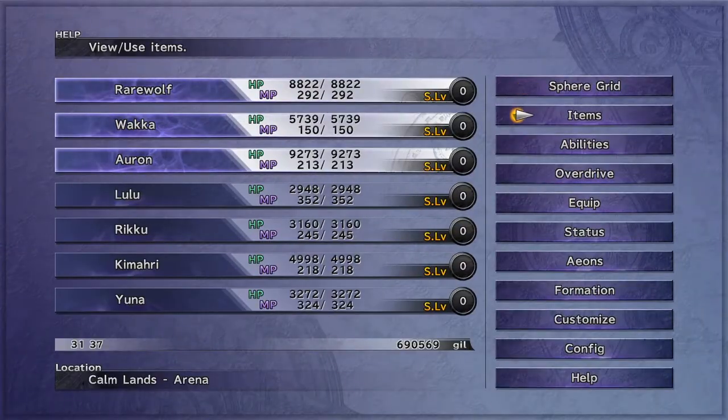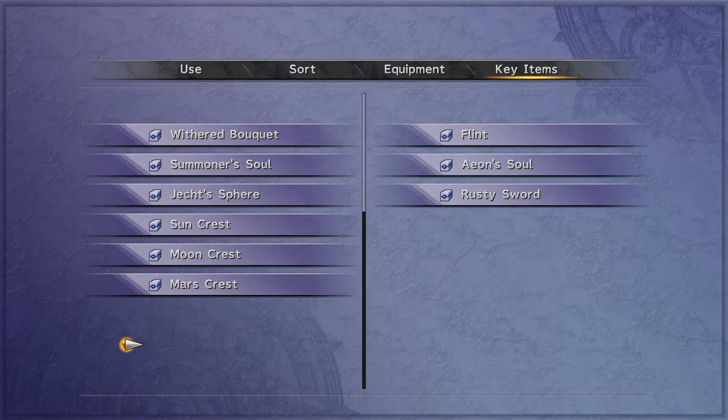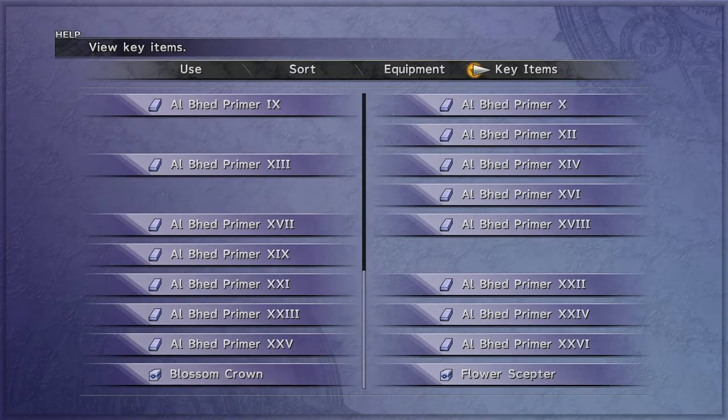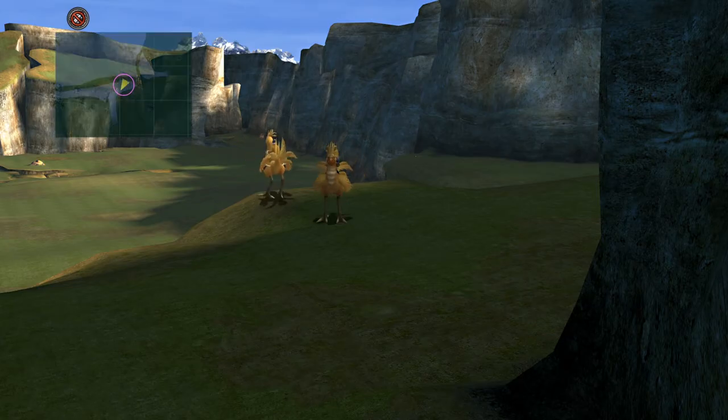Once you get one of every monster from Mount Gagazet including the cave, go back to the Monster Arena and talk to the guy. He's going to give you an item called the Blossom Crown. After getting the Blossom Crown, get the chocobo again.